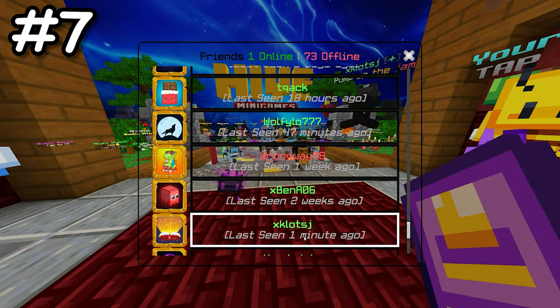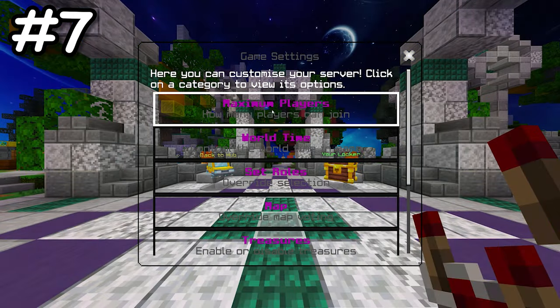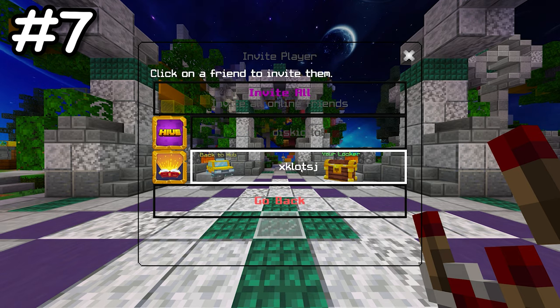There is a secret glitch that allows you to see your friends who are appearing offline. By going into a custom server and inviting your friends, it will display people even if they are appearing offline.